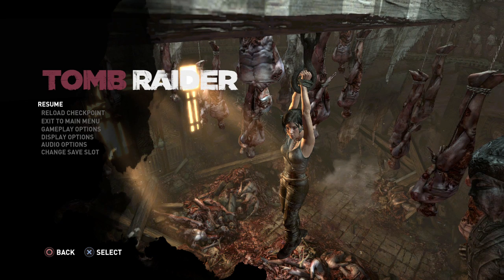Hey everyone, and welcome to my console speedrun strategy guide for Tomb Raider Definitive Edition. In the last part, we did the first two walkie-talkie sequence skips with the dirty trick slide, and in this episode we're going to take care of the monastery, which has a nice skip in it.